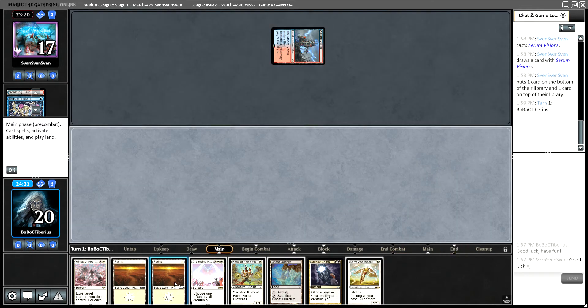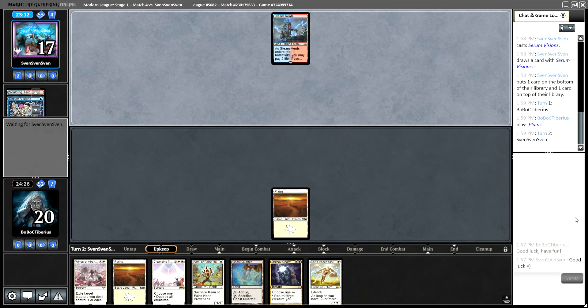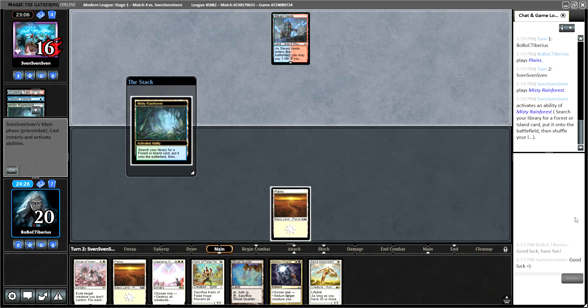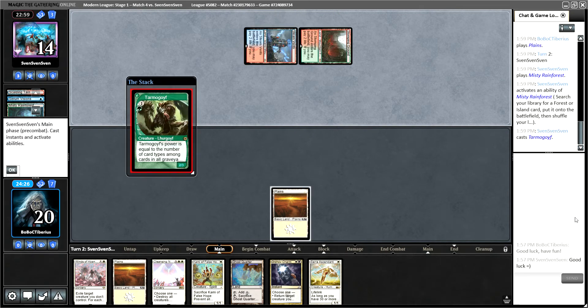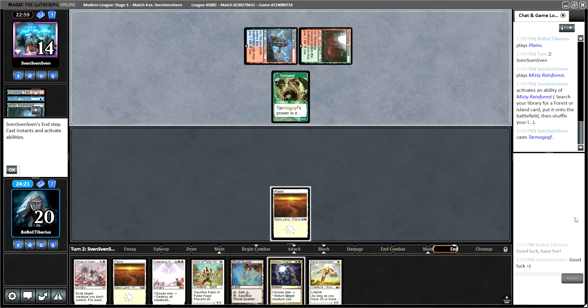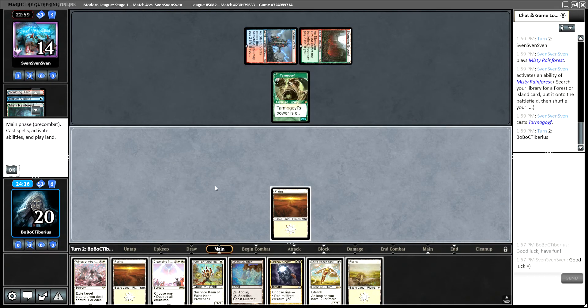So we get a Serra Ascendant — we won't play that right away. Let's see what our opponent has to offer. Misty Rainforest into a Stomping Ground, so we have RUG here with a Tarmogoyf. Okay. Interesting. Haven't seen just a RUG midrange deck in a while.